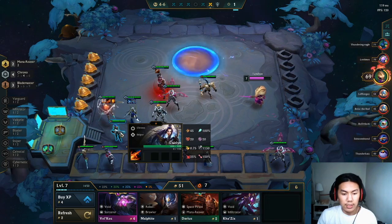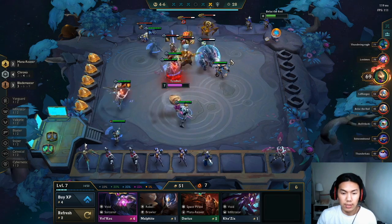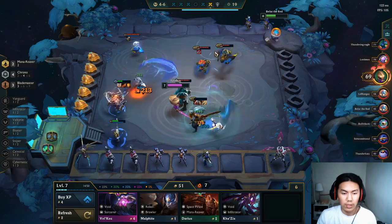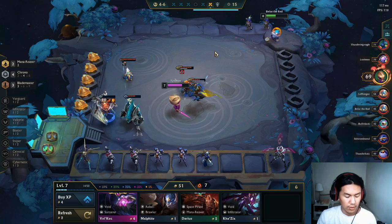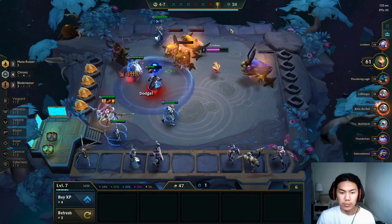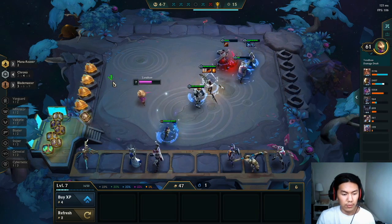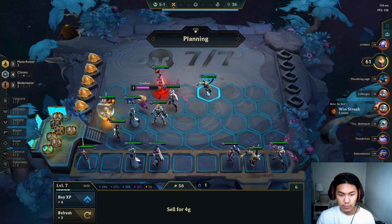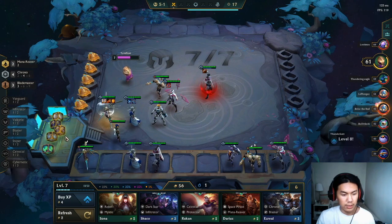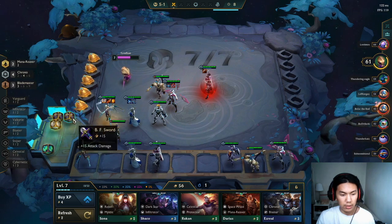I'm gonna get a Thresh. This Caitlyn's gonna be contested though. Level three Irelia — 500 gold wow! Look at this team with lots of three-stars. He's going five Rebels. My Shen is doing pretty good. Another Guardian Angel! I might go Rabadon's on her and stack up my Irelia too.